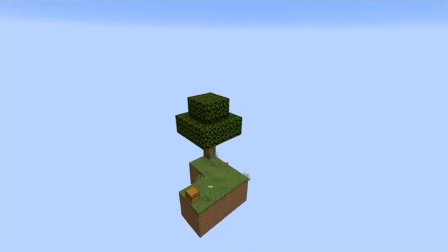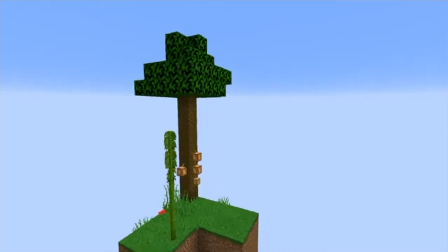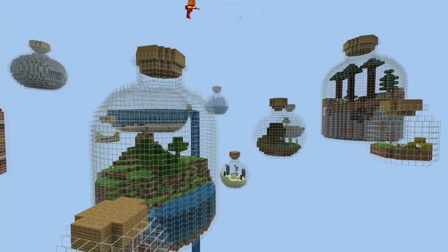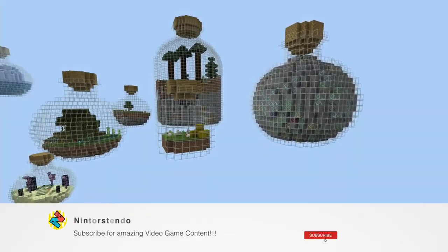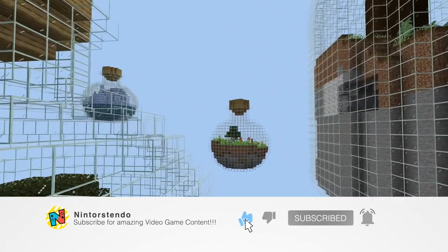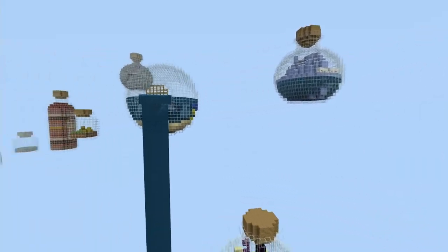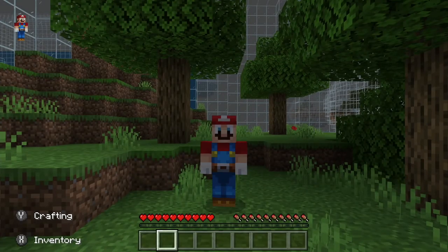Everyone loves a good skyblocks challenge. You spawn in the sky on a small chunk of land and branch out to other floating chunks while not falling off the bridge that you just made. Now what if we had skyblocks but each chunk of land was inside of a bottle? Today we're going to be looking at Bottled Skyblocks by Lifeboat. So let's play the map and I'll give you a review at the end. Let's double jump into this video.